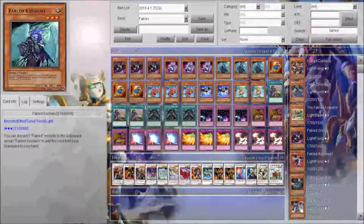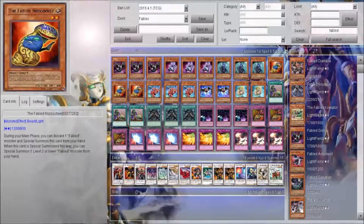Krishano — you can discard a Fable monster and you can return this card from the graveyard to the hand. That's pretty good. It's a tuner, so you can make some synchro plays with it. This one — one of my favorite Fables in the deck. You can discard a Fable, special summon it, and then you can special summon another one from your hand. So you can get out like three monsters at one time.